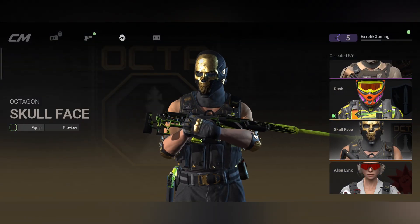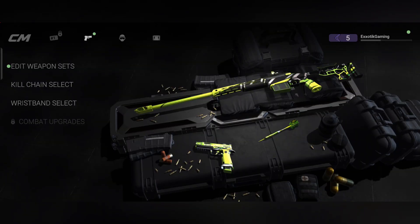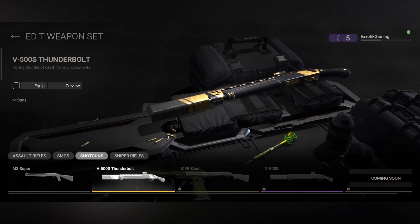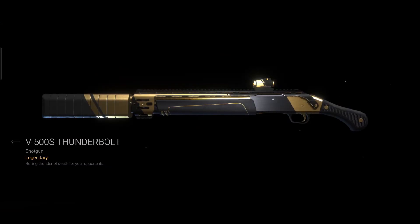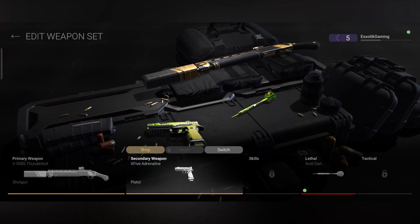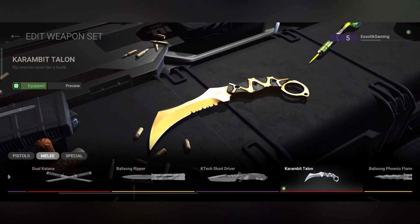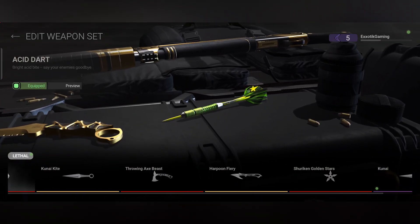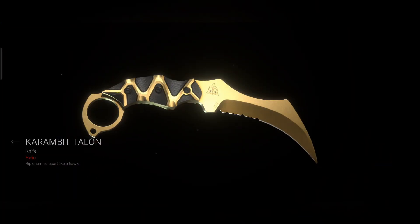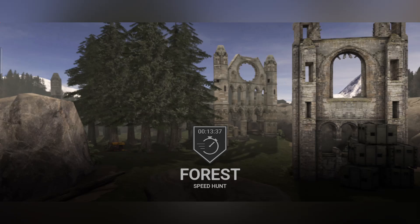The next set is Skullface's. This is Skullface — a lot of people like this guy more than any of the other characters, and I can't blame them. It's a really cool-looking character, and his weapons are also very solid. He has a really neat-looking shotgun — the V500S Thunderbolt. Very cool. He also has the Karambit Talon and the Throwing Axe Beast. Let's go jump into a speed hunt match and show you guys these weapons.